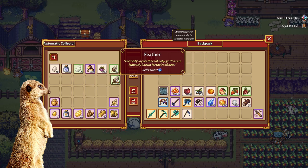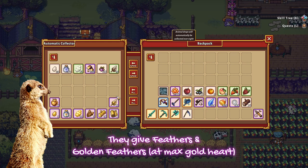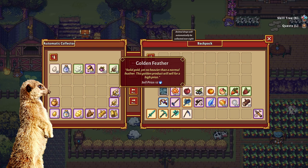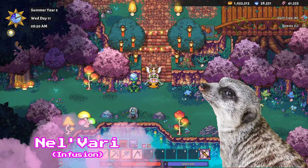But if you're only after orbs, then baby griffins are your new best friend. These fluffy darlings yield feathers worth a generous 7 orbs each. And if you max out their golden hearts, there's a chance you'd receive golden feathers worth 12 orbs each. Just make sure to max out your Top Shelf, Happy Animals, Food Delivery, and Golden Hearts skills for maximum efficiency.